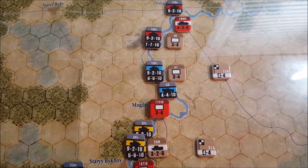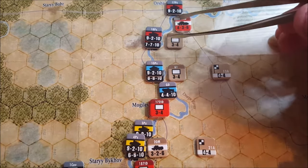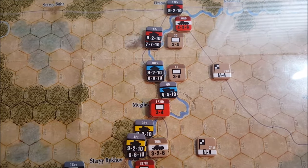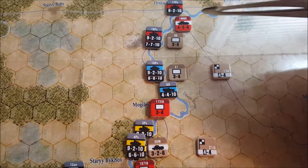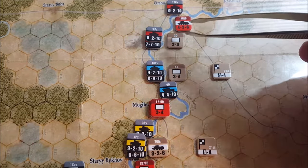Losing those combat values when we perform the opening move, but it is what it is. We have these Stuka units that we can use to gain even more beneficial shifts to the right on the CRT, which I think we're going to need given the fact that we're going to be having the terrain working against us. So clearly we're going to want to knock these units out as much as possible.